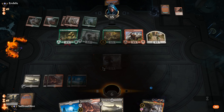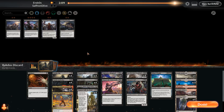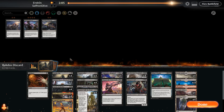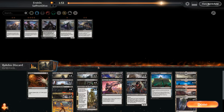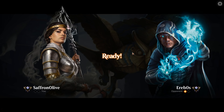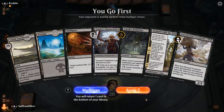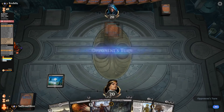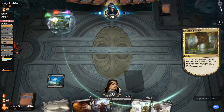For game two, we bring in Massacre Girl, Disfigure, and Angrath's Rampage. We go down Davriel, probably a Plague Crafter, a Woe Strider, and some Rats. A little less discard-y, a little more removal-heavy is probably our best bet against aggro decks.